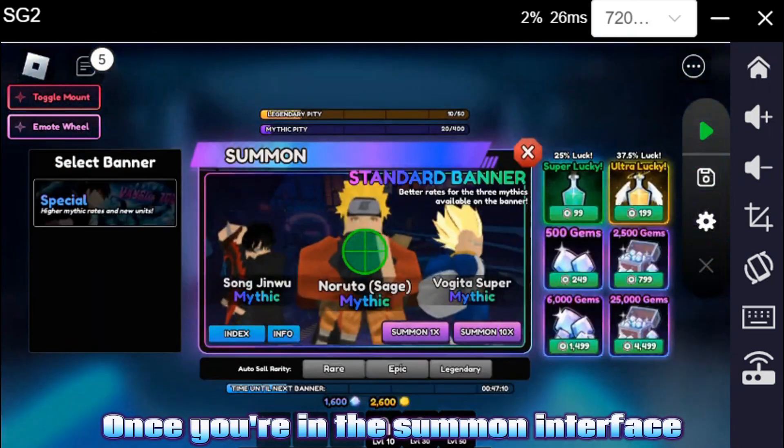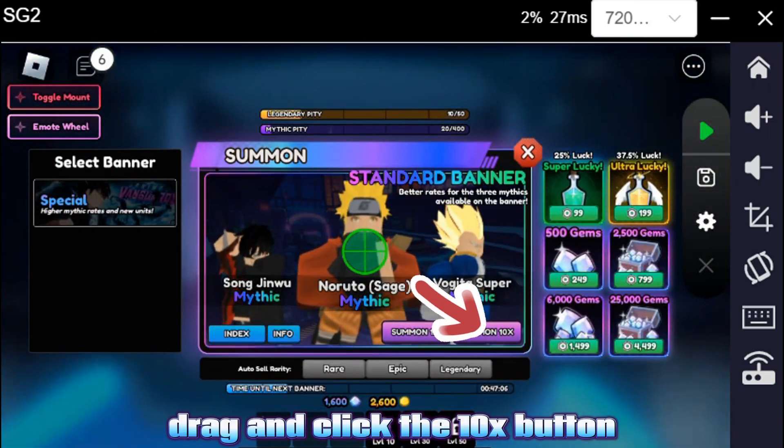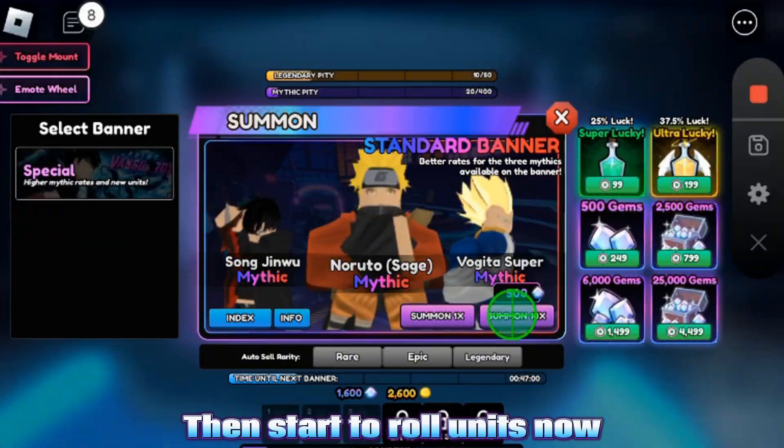Once you are in the summon interface, drag and click the 10x button, then start to roll units.